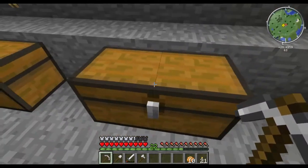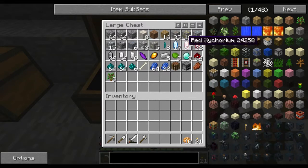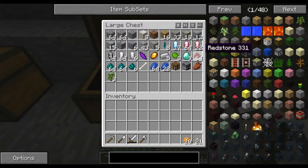This chest is really important — look at this: nine diamonds! That's awesome — nine diamonds from that one trip. It was like an hour of caving and it was awesome. I also got some more zycorium, some nickelite, some lapis, and some more redstone.